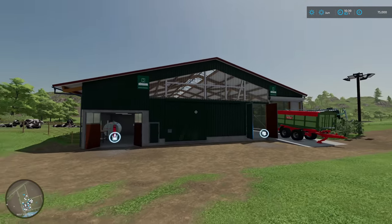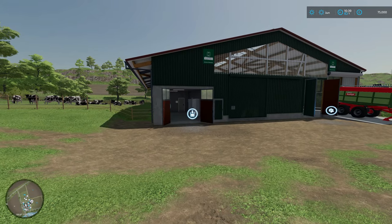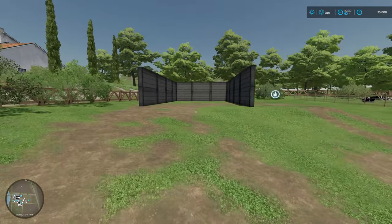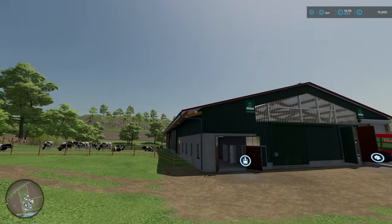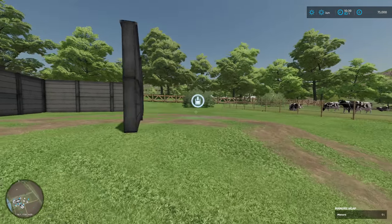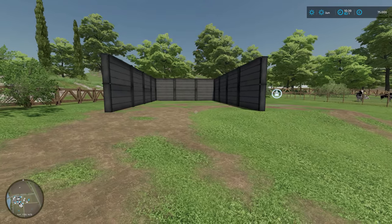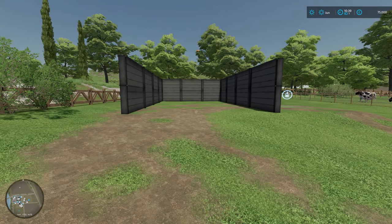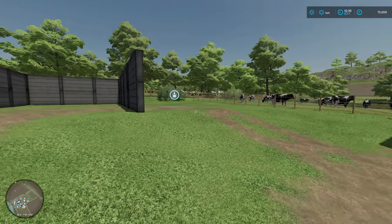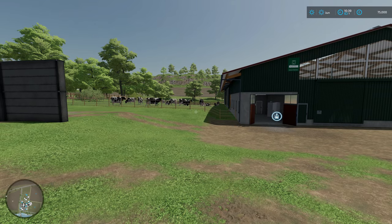So before I show you inside the shed, I'll just show you what I've had to do here. When you put your cow shed down there isn't a manure spawn point - now there's a slurry that's obviously built into that shed, but there isn't manure. So I had to put this down and I'm hoping that the straw I'm giving will go into there. But I haven't seen any just yet - it hasn't been that long and I've placed it down. Hopefully that will work - I don't know if it has to be a certain distance away, but for me that is close enough and I couldn't get it any closer anyway.